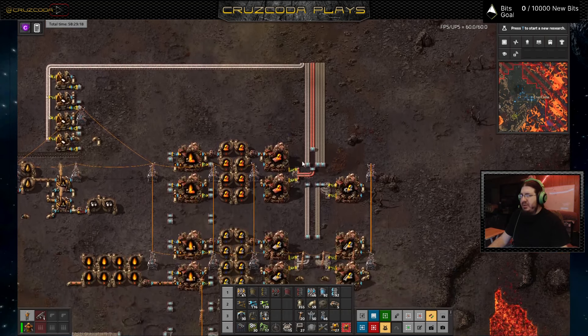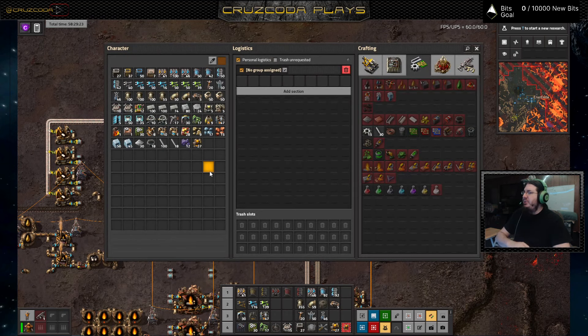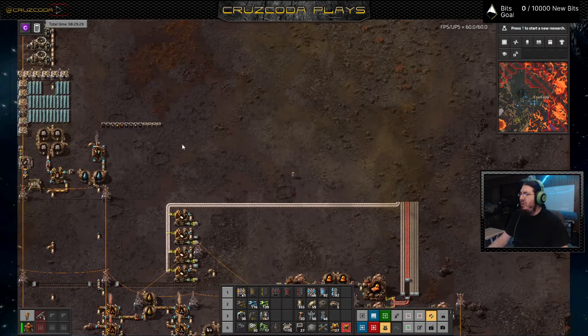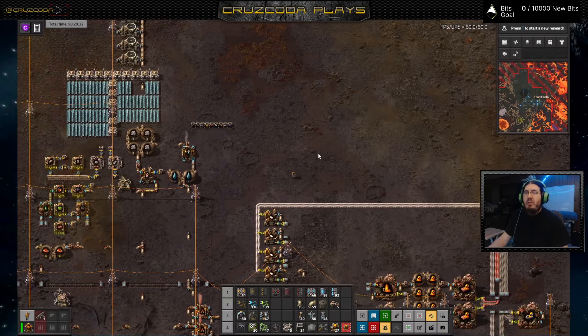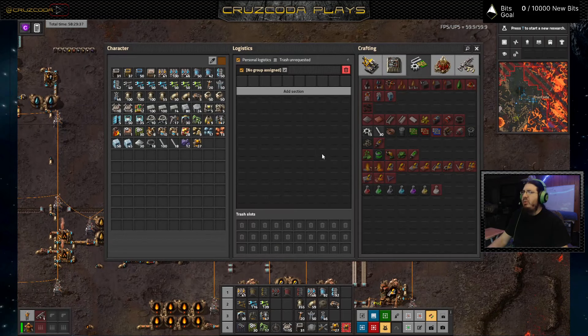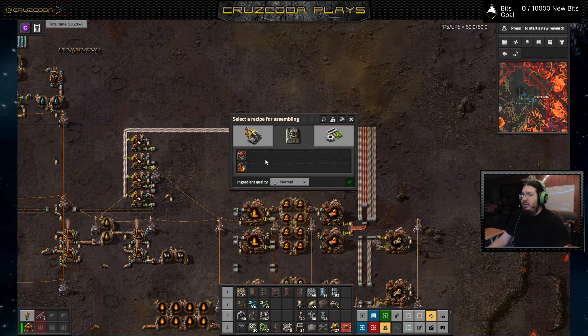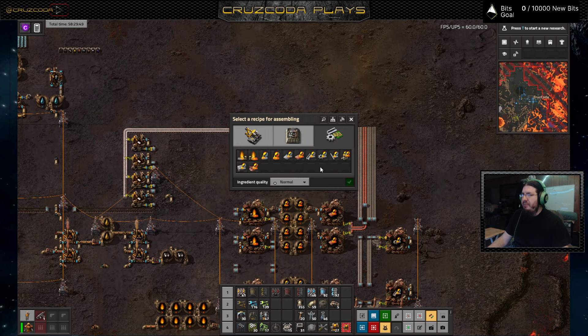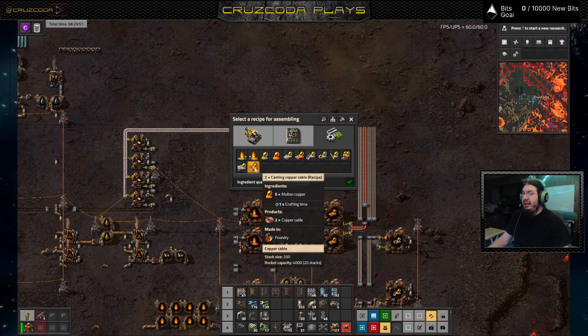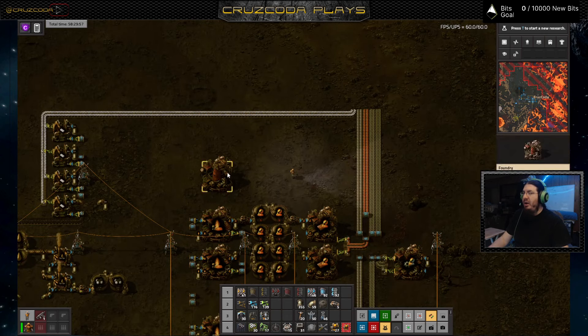What I want specifically is I need to set up two things — I need to start setting up circuits. This is going to get interesting. If I remember correctly, can I do circuits with this? No, I cannot. But I can do copper wire, and I just need molten copper.